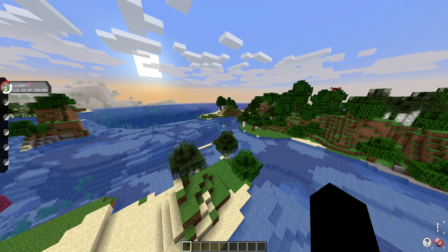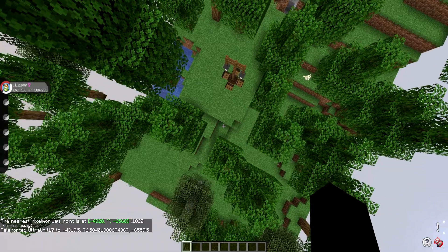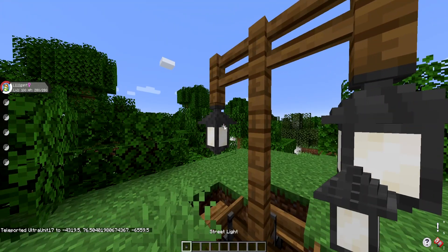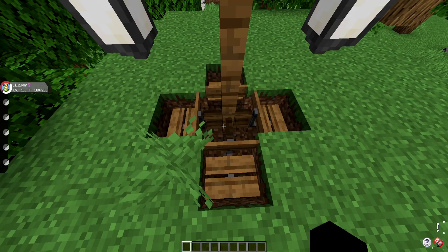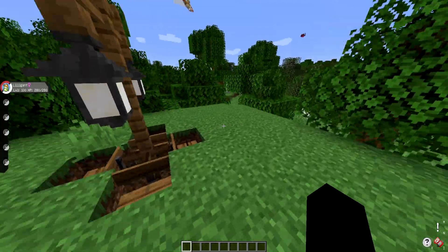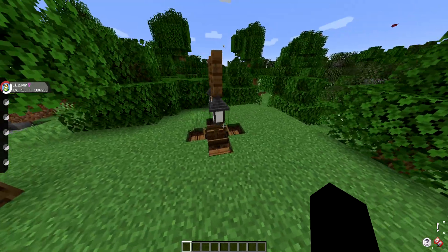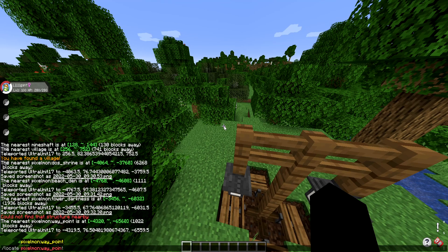We can also go to a Pixelmon waypoint — I don't know exactly what that refers to but let's head there and find out. Oh, what's this? A streetlight? Pixelmon decoration? There's a bench here — you can literally sit on it too. Is this just meant to be a little structure in the world that doesn't do anything, or is it for something? I didn't actually know these existed.